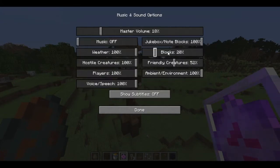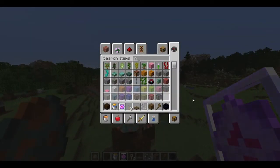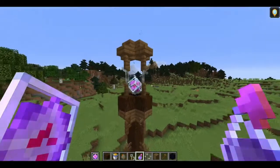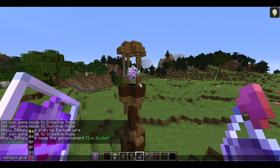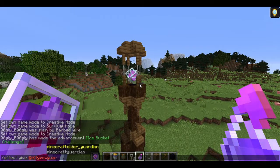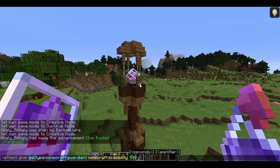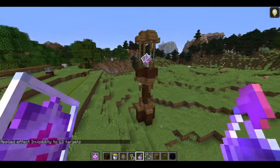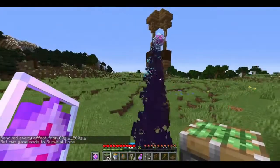It'll probably be a good idea to turn my hostile creatures off. So if we grab ourselves an invisibility potion and splash it on those guardians, you can see we have a nice laser tower structure with no guardians in the way. Actually, it'll probably be better to do a command — we give all entities of type guardian invisibility so it lasts longer. Now you can see all the particles are gone. Perfect.